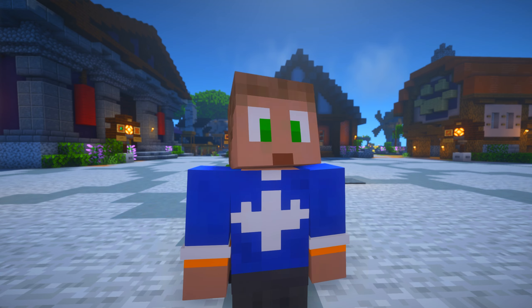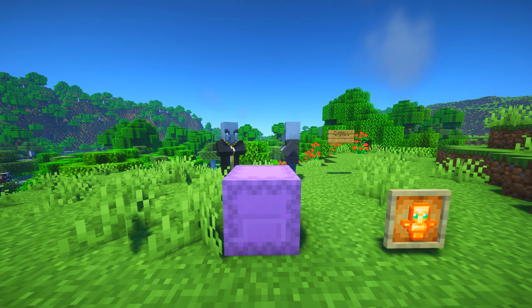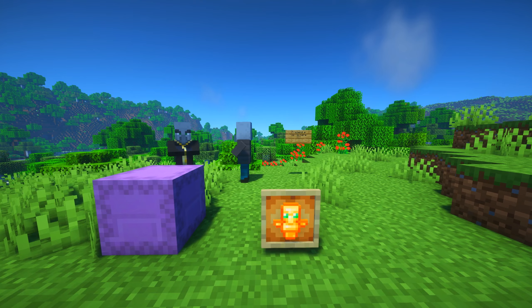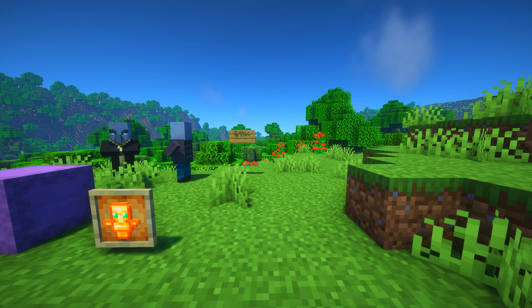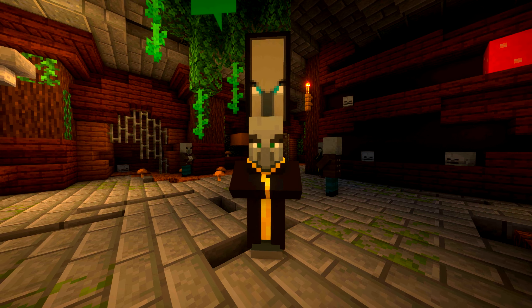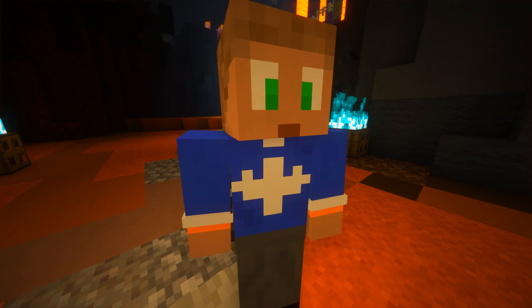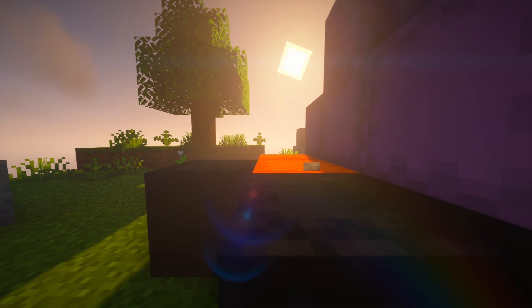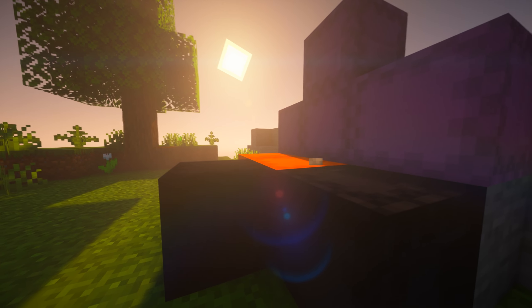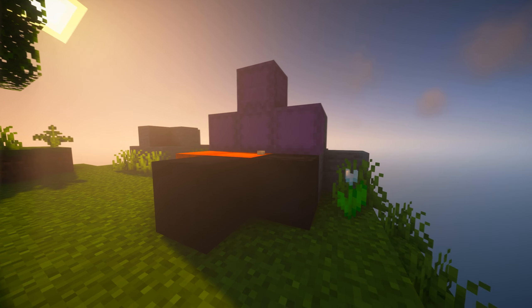Now for 1.11, yet another more or less empty update, but not that many people realize that this is the update that gave Shulker Boxes, Totems of Undying, and Illagers. Evokers, Vindicators, and Vexes could be used as the groundwork for a new Dark Forest extension of dungeons, and the Evocation Fangs particle could be used for many different things, like boss attacks and item abilities. Shulker Boxes could make it so much more convenient to store items, as each one is basically a chest that can go in chests, storage units, or even ender chest slots.